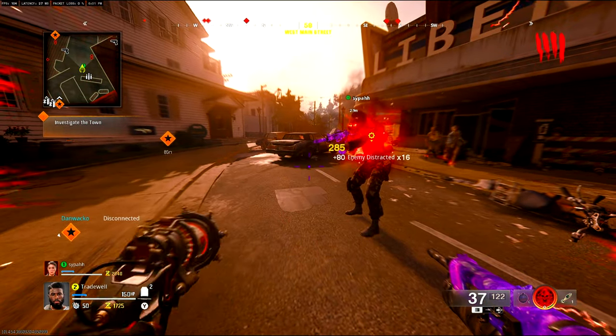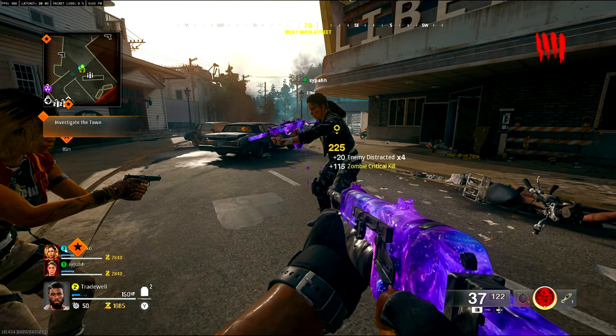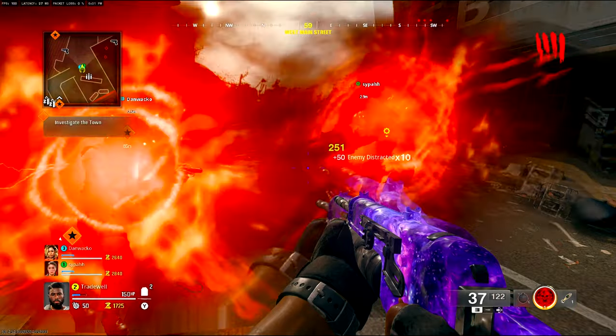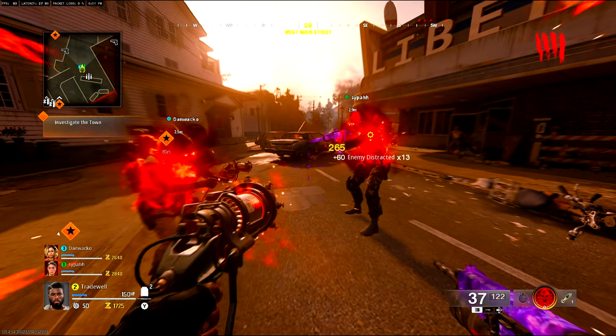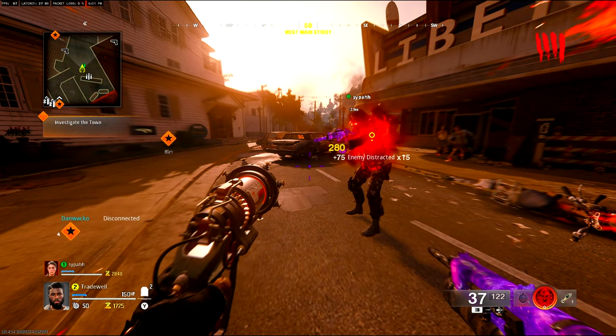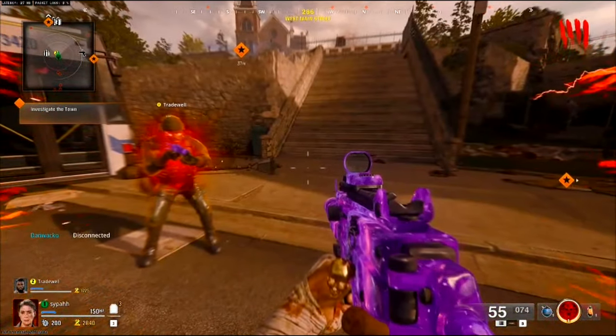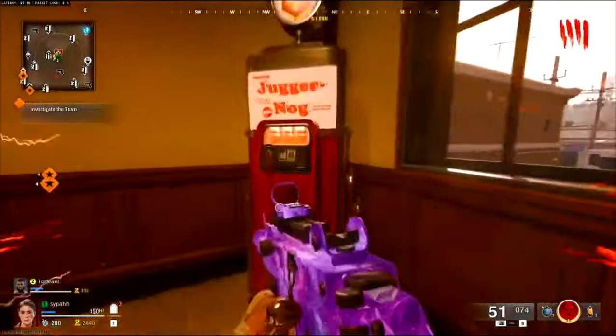Straight after, the second person activates Frenzy Guard. Here in slow motion: the first person activates and leaves the game, and the second person pops it right after — and then boom, the third person will be in god mode. It is that simple.